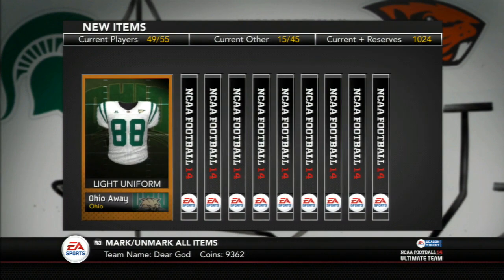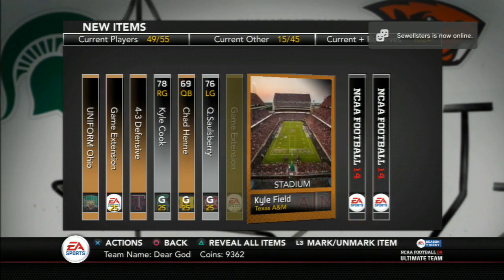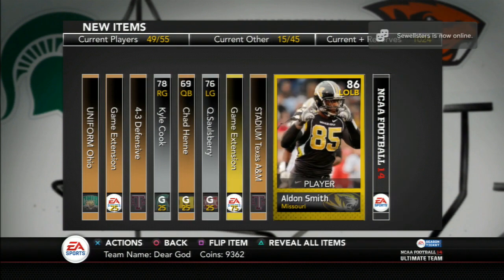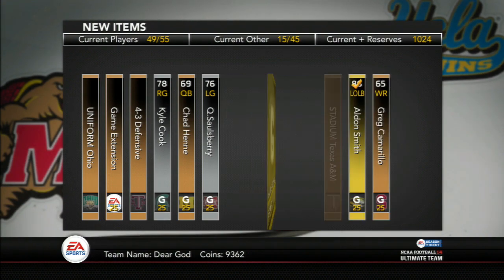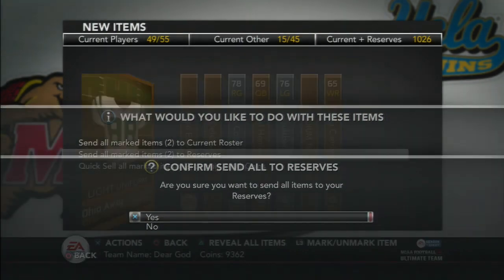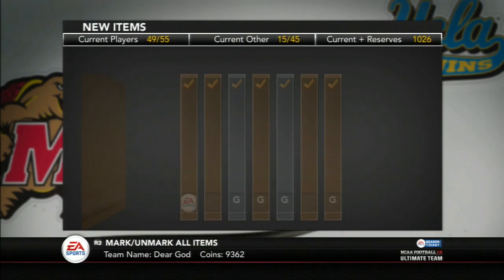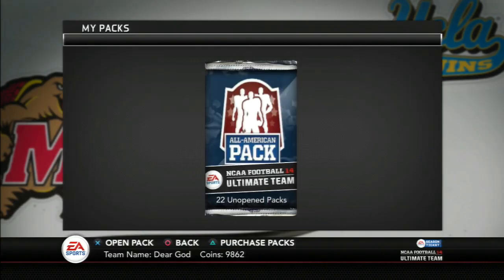You saw that Vernon Davis — I ended up selling him for like 25K. It's a really highly sought-after card; I guess it's the best tight end in the game. And there's Alden Smith. It's funny to see Alden Smith like that — I'm so used to seeing him in a 49ers uniform in Madden. I was like, who's this? And then, oh, it's Alden Smith. Pretty cool.